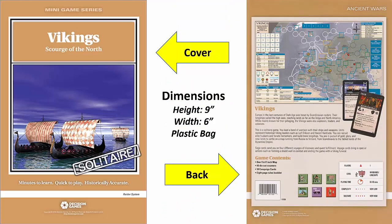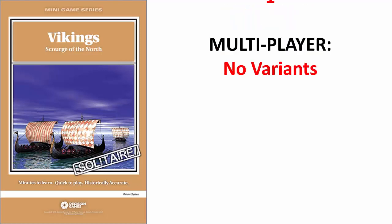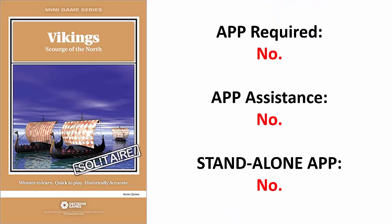This is a physically small game measuring 9 by 6 inches wide, and it comes in a plastic bag. An age recommendation was not provided, but the difficulty level was listed as very low complexity. Each saga should take about 60 to 90 minutes to play. This game was designed for solitaire play only — there are no official multiplayer variants. An app is not required to play, and there are no other apps available for this game.